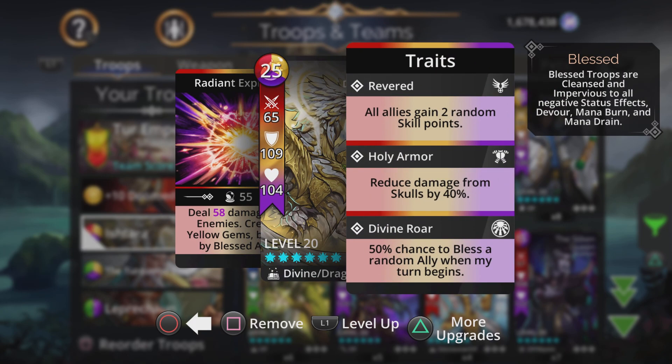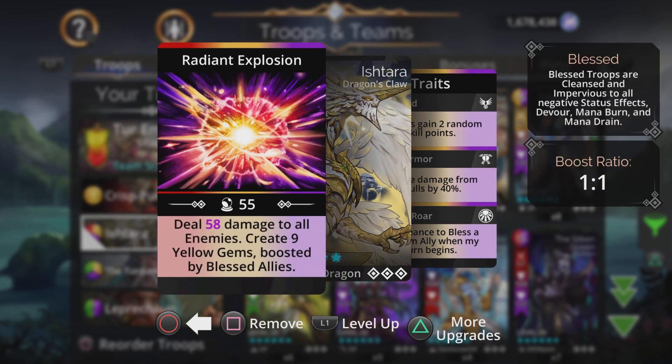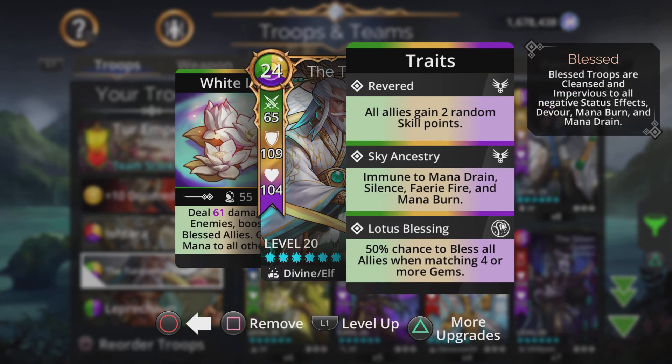Ishtara is also on this team — she blesses allies with a 50% chance to bless a random ally when my turn begins, and her gem spawn is boosted based on how many allies are blessed. One downside: every time you cast Ishtara, she doesn't get the full gem spawn — you get about three gems because her own blessing goes away when she casts. But the Turquoise Emperor can re-bless her right as she's getting the gem spawn, which hopefully works to the team's benefit.